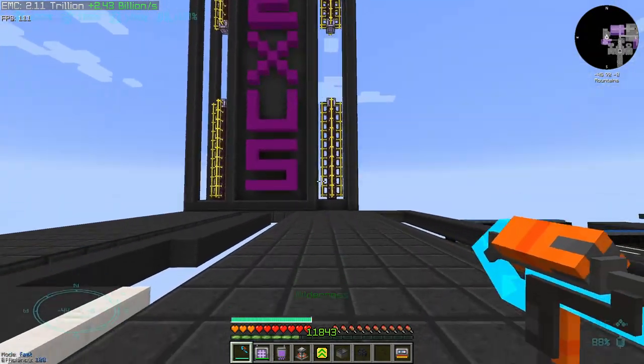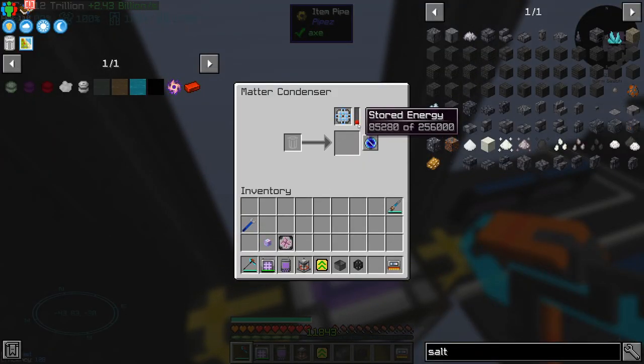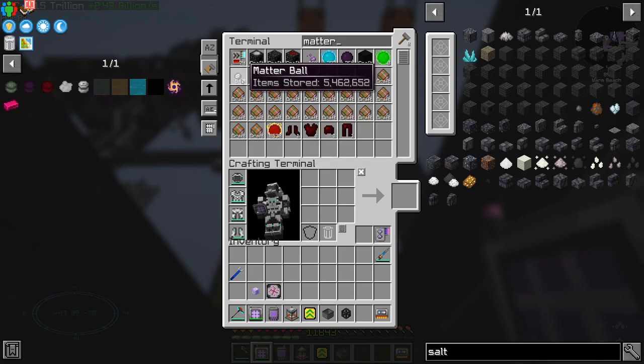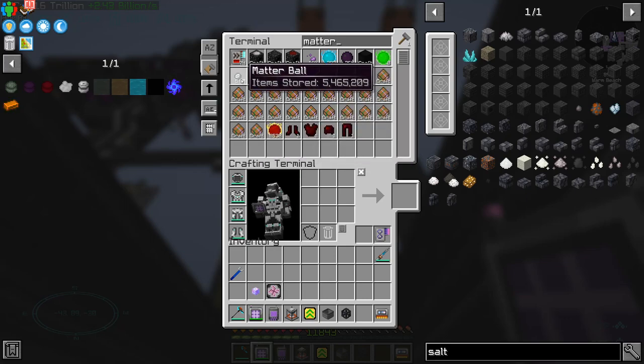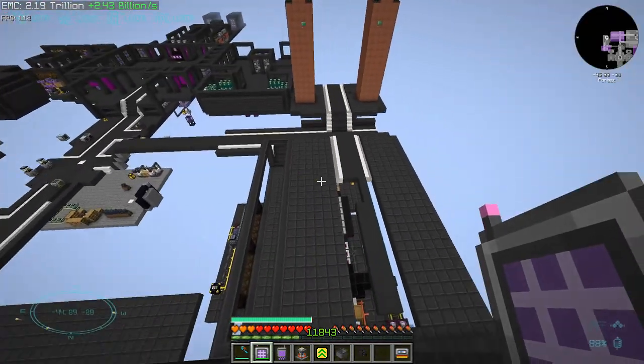We have four matter condensers: three of them are making us singularities at a relatively nice speed, and one of them is making us matter balls. It's actually so fast that you can't really see it, but you can see it much better here. Once that reaches 10 or 15 million, I'm probably going to switch this one to singularities as well.